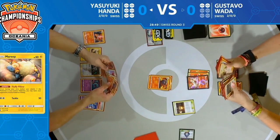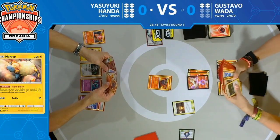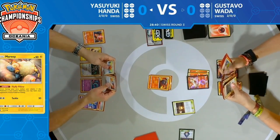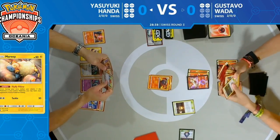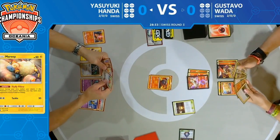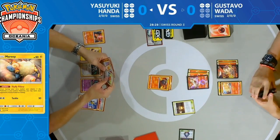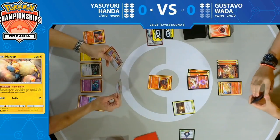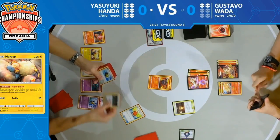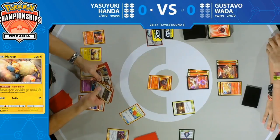Especially when playing against a mill deck where they're going to go Bellelba and Brycen-Man mill three, but then have turns where they go Lieutenant Surge into double Bellelba and Brycen-Man for mill six. He actually has access to mill 11 cards in one turn with Surge, two Bellelba and Brycen-Mans, and a Magcargo GX attack. That's more than a sixth of a deck — quite a lot, and something Gustavo is very aware of.